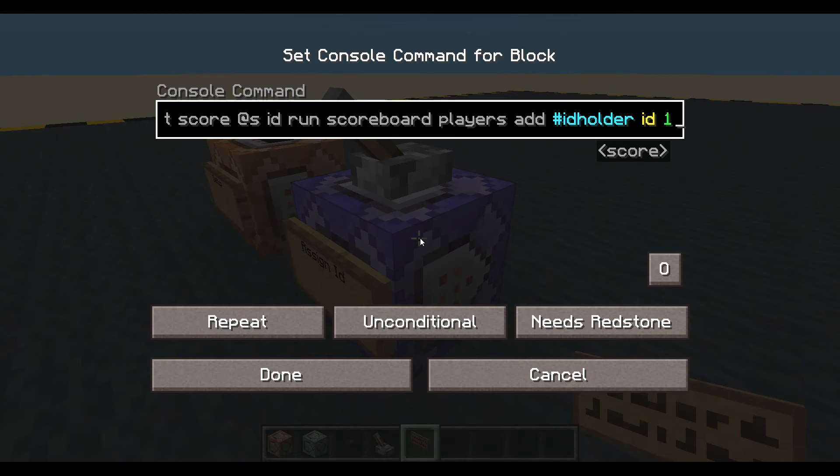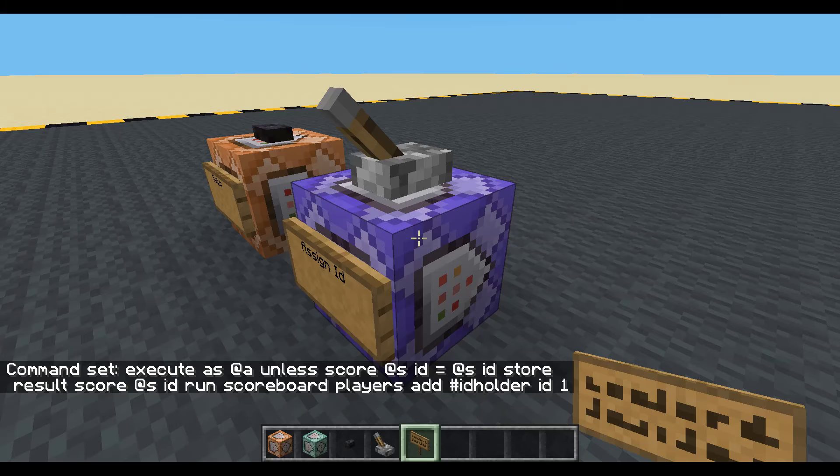So if that's currently 1, it'll become 2; if it's 2, it'll become 3, etc. If that is successful, we will assign that score to the player that's just joined, or the player that doesn't have a score. Done.